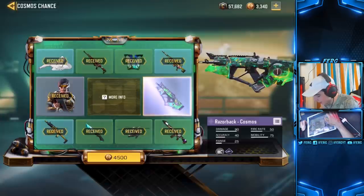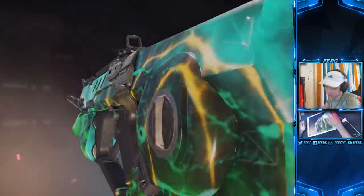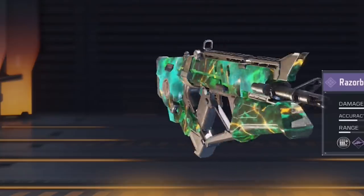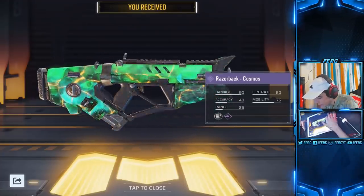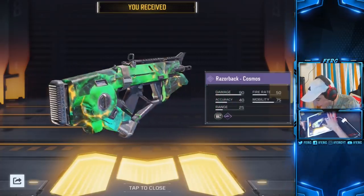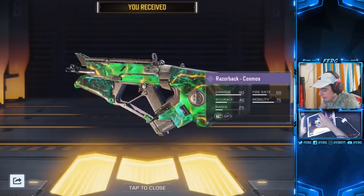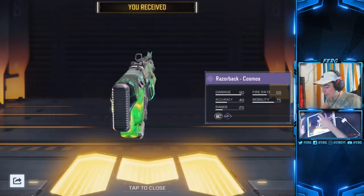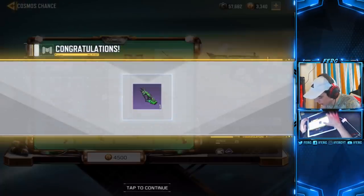There we go — now we're talking! I think this gun could be the best gun in the game; I've seen some gameplay and it looks insane. That is definitely the best gun skin in the game — not just the best green gun skin, but probably the best gun skin hands down out of any gun skin they've added. It's animated — the first animated gun skin they've ever added. Green isn't my favorite color but this green is fire.